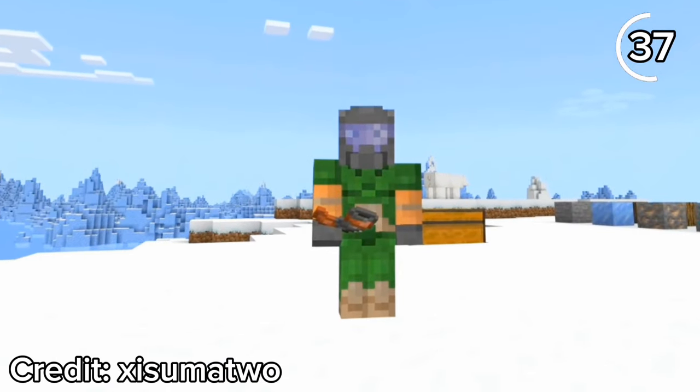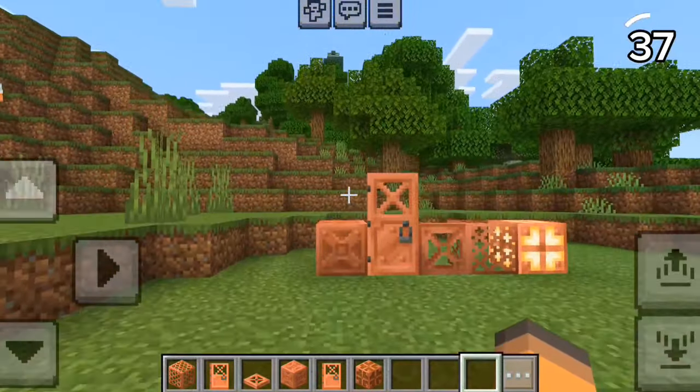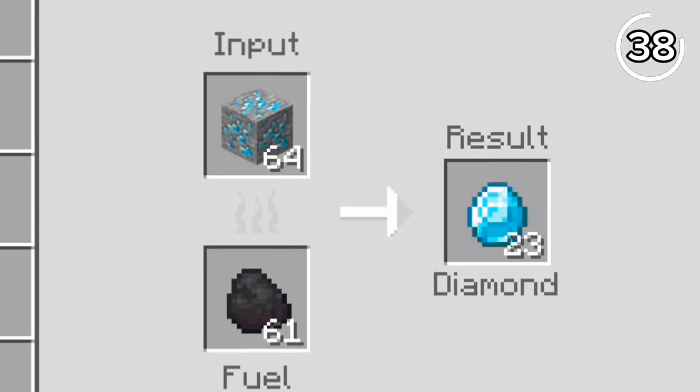There could have been more uses for copper. In the 1.18.30.26 Bedrock beta, they added copper goat horns with unique sounds, but the feature was instantly scrapped. The good news is we got new copper blocks in the 1.21 update.